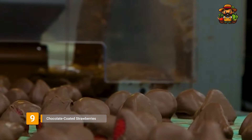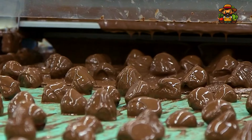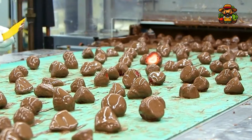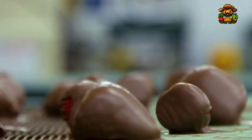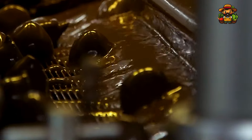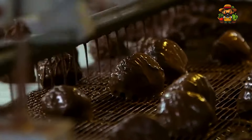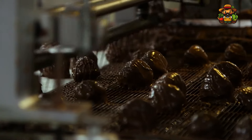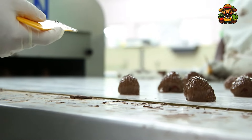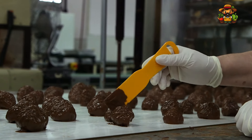Let's end on a sweet note: chocolate-coated strawberries. You've probably had these at a fancy event or maybe even made them at home. In factories, chocolate-coated strawberries are made using automation. Strawberries are carefully dipped into melted chocolate using machines that ensure every berry gets an even coating. Once dipped, the strawberries are placed on trays to set and then packaged up, ready to be sent to stores. It's a luxurious treat that combines the best of both worlds: sweet, juicy strawberries and rich, creamy chocolate.